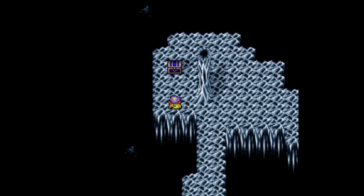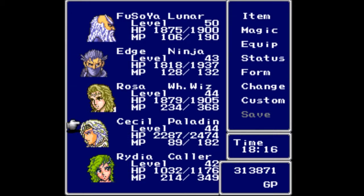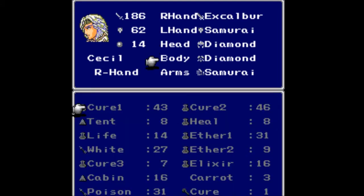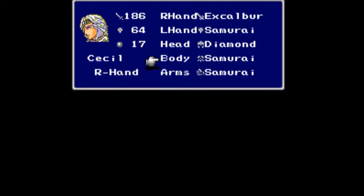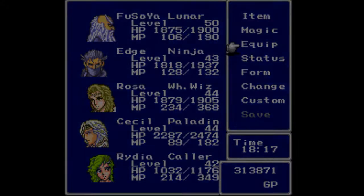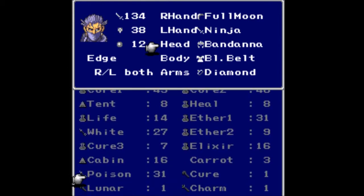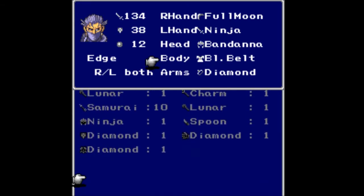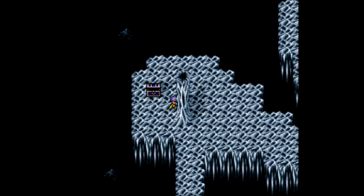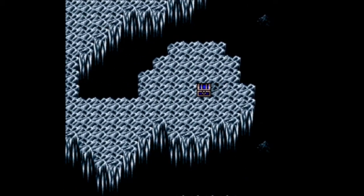We head up here to grab the samurai body armor — in later versions this is the Genji equipment, but still samurai. You get from 62/14 to 64/17, which is quite a marked improvement. Cecil's becoming a little bit of a beast. Edge can't equip any of his old stuff, and ninjas cannot wear anything that samurais can wear.